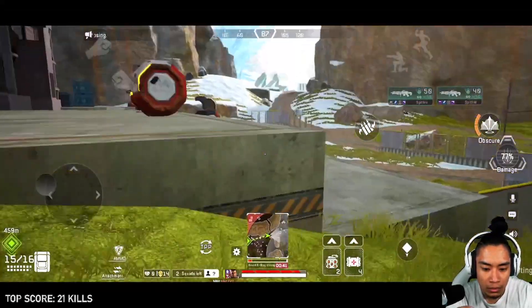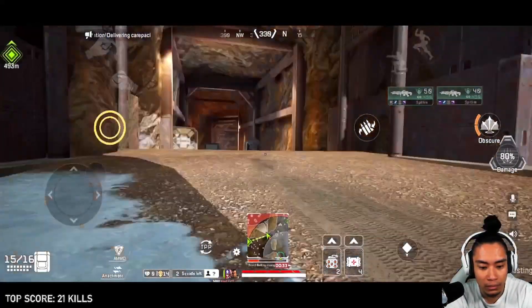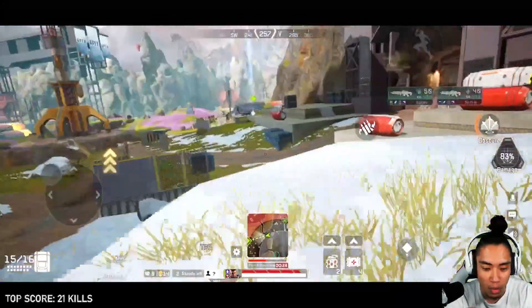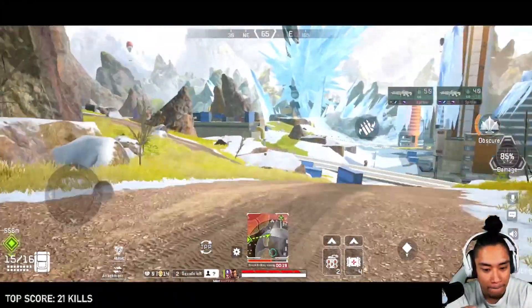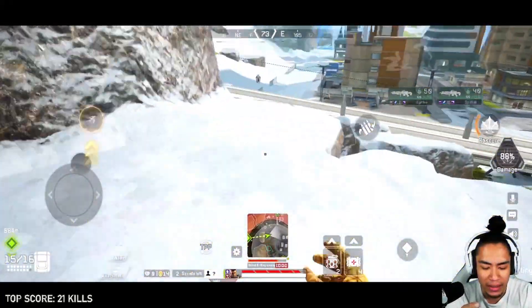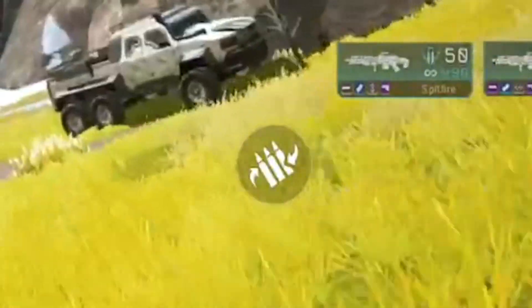Let's say you have a setup where you use your thumb to look around on the right-hand side, but you also use that same thumb to slide and jump. You'll end up having to lift that thumb to go from look to jump or slide. But if you have a setup like mine, you can keep your thumb down turning the direction you want, and use your right index finger to slide and/or jump — meaning you can literally slide, look around, trace and follow your target, and shoot all at the same time. This is something that is impossible to do with only two thumbs.